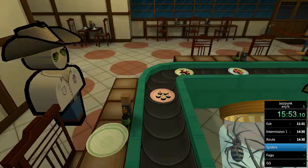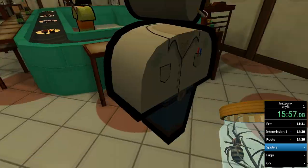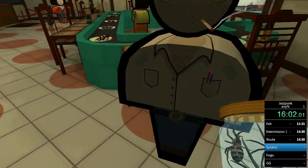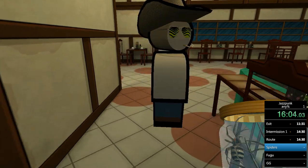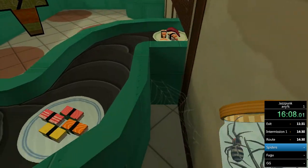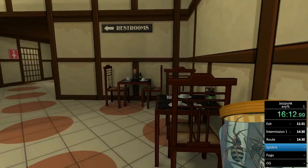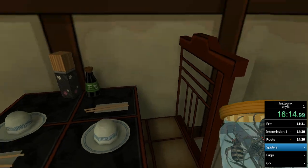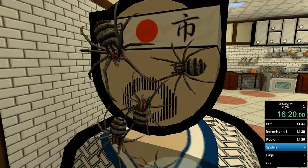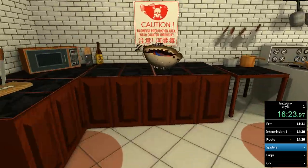Jump up onto the conveyor belt and walk forward — walking around the cook risks hitting the wall or his arm getting in the way when he spins. Jump on the conveyor belt, walk forward, grab the spider in the corner, turn left and get the one in the chair. When you have all five, do a 180, come over and throw them in the guy's face, then walk past him to the fugu.